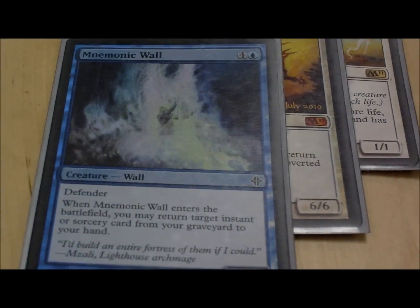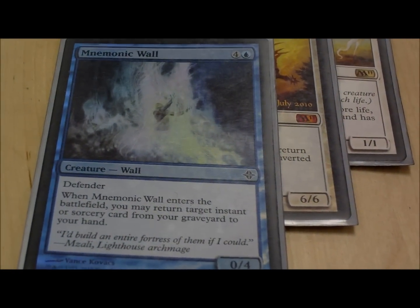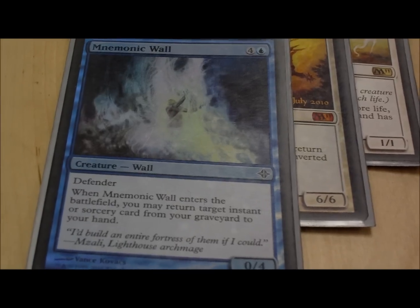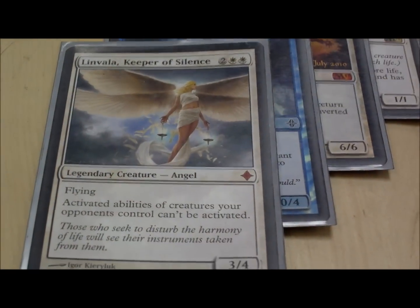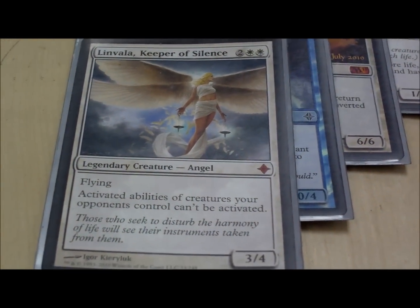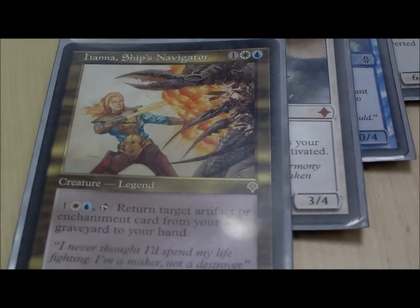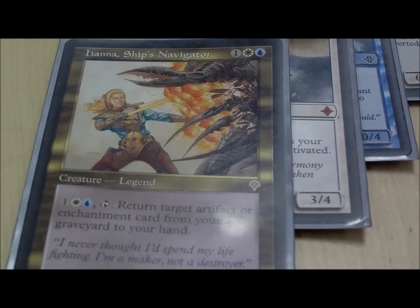Mnemonic Wall — probably a creature you won't see in a lot of EDH decks, but he comes out and brings back that instant or sorcery from the graveyard, which is great in the deck. Linvala keeps your opponents from using activated abilities and you start hitting them hard. And the other Linvala brings back enchantments and artifacts from your graveyard.